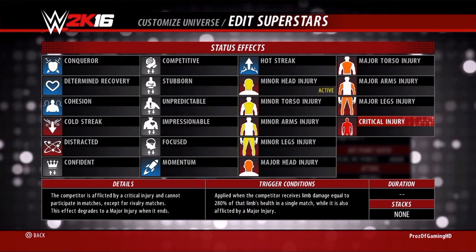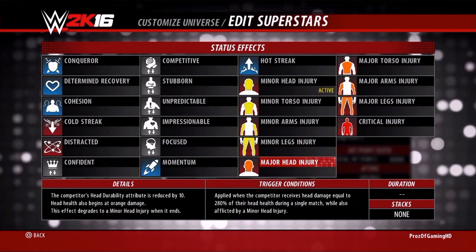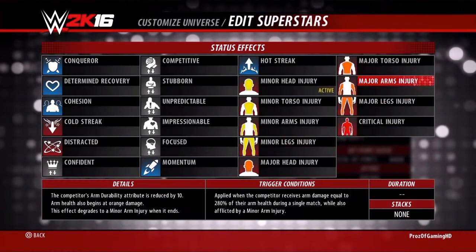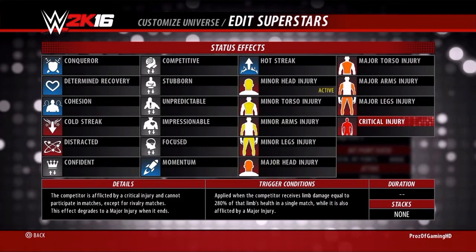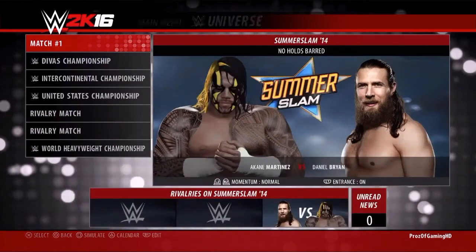If you want a critical injury, you have to have the certain major injury and then keep targeting that limb, and then you'll get a critical injury. One very quick way of doing this is by doing a no-holds-barred match.